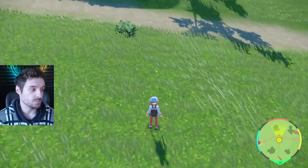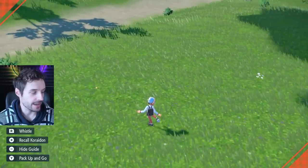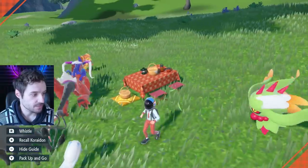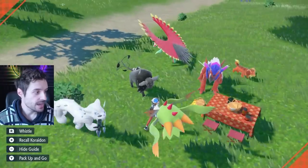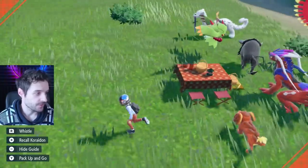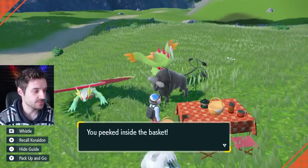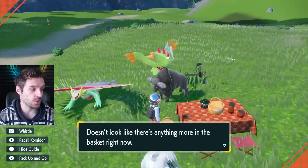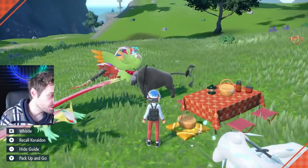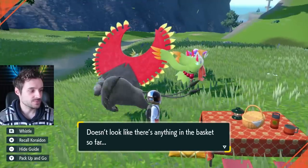So what about the Glint item dupe glitch? Let's give that a whirl and see if it still works. Make sure you situate your picnic where your egg basket will appear right over the Glint item — it's touching it, it's under the pillow, that's exactly what you want. In your party you'll want two Pokemon that can breed, like our Houndour and our other Whopper Pupper here. Give them a couple of minutes to make some eggs, then check your basket. There was a potion inside the basket — the picnic item dupe still works. You can still see after picking up the potion that there is still a Glint item there. Yes, this glitch does still work indeed.